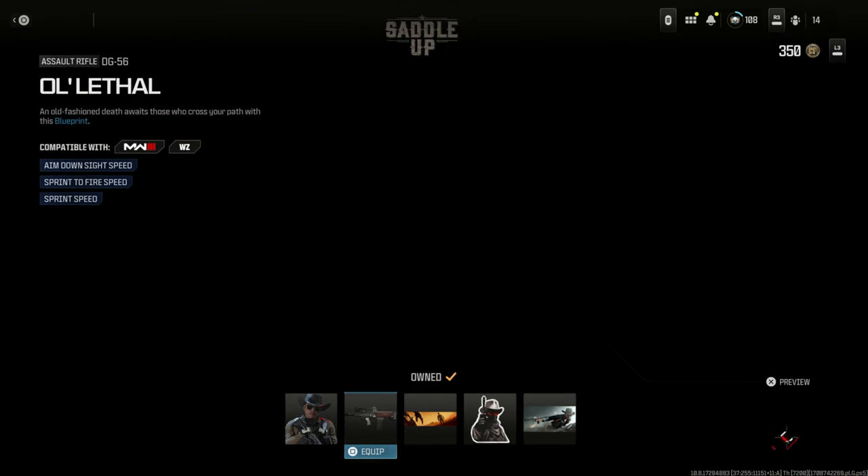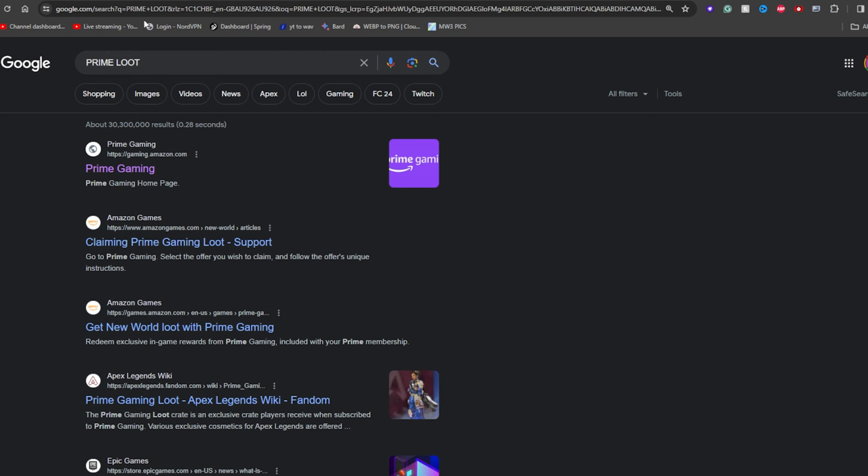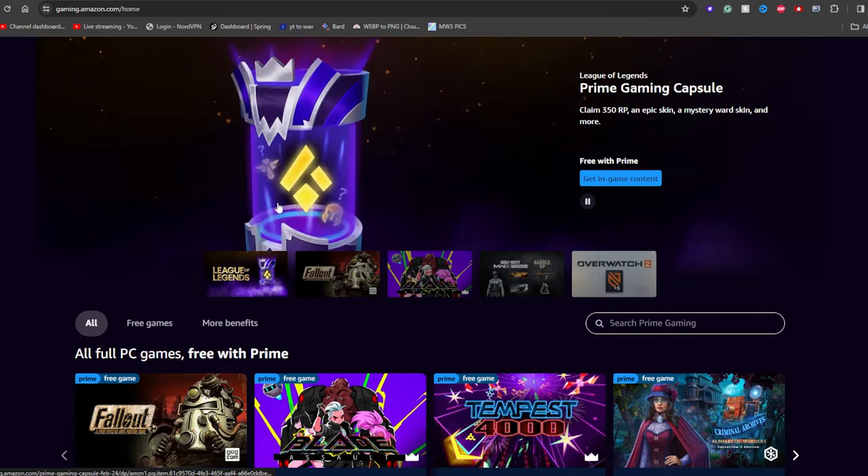Now, this one's free for everyone. You can get this whole bundle for free right now — anyone can do this: PC, PlayStation, Xbox. All you need to do is go to Google, come to Prime Loot, go to Prime Gaming, and you're going to see here a Warzone section.